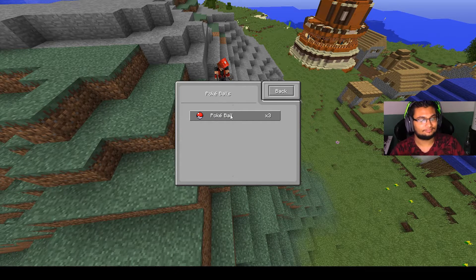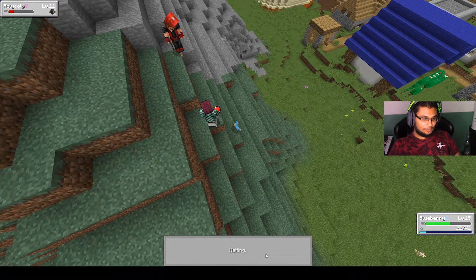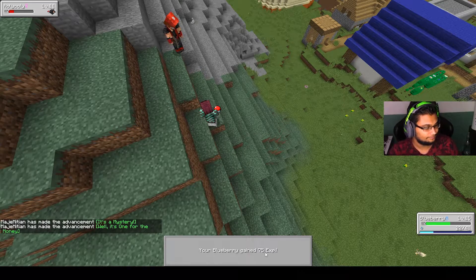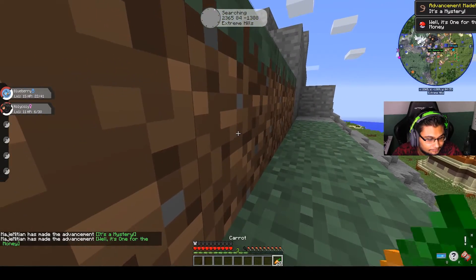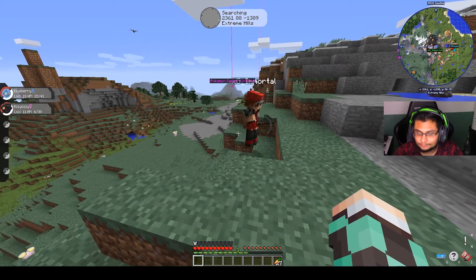If you get a crit you'll 100% kill it — so I'm just gonna throw a Pokéball. Roly-coly is a pretty common catch so you should be good. I captured it! You have caught your first Pokémon!